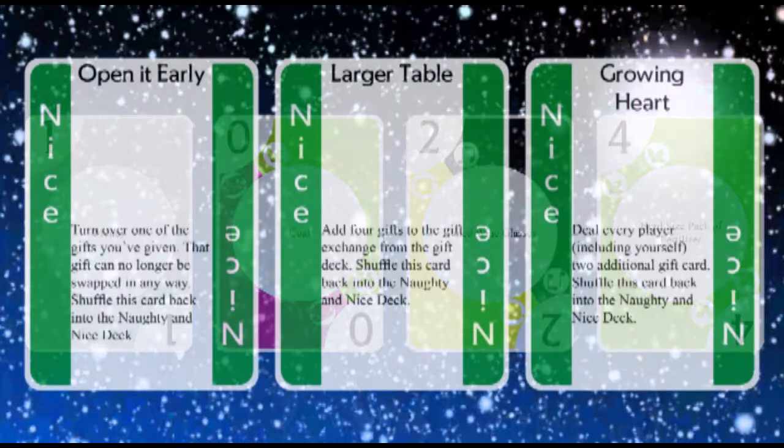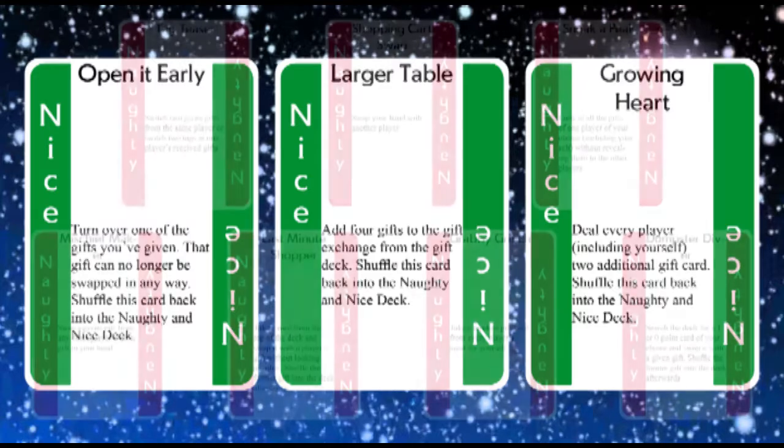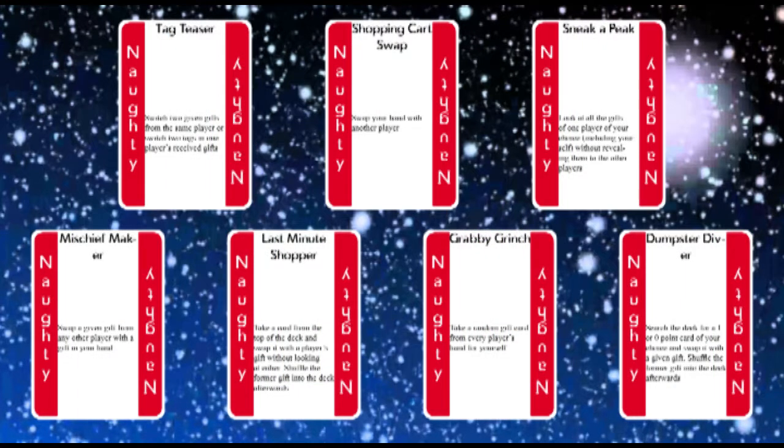And then there are the naughty and nice cards. Nice cards are nice — they help people out, and then get shuffled back into the naughty and nice deck so they can do more good. Naughty cards do not-so-nice things, like steal cards from other players. And playing one of them will cost you a point at the end of the game, as the card sits in front of you.